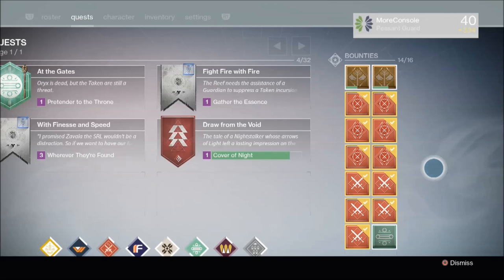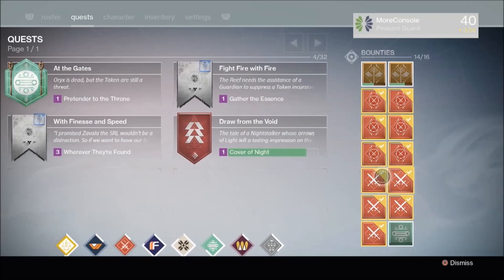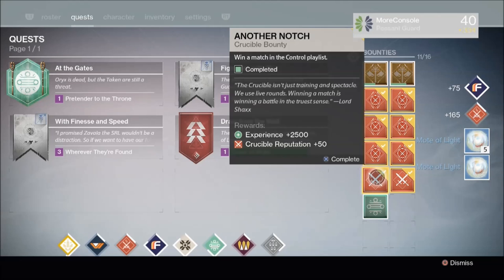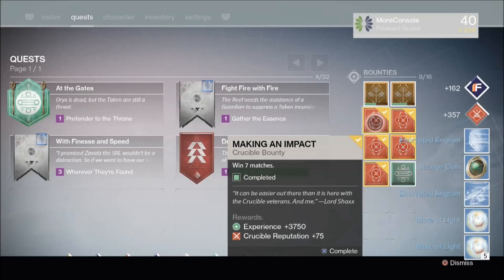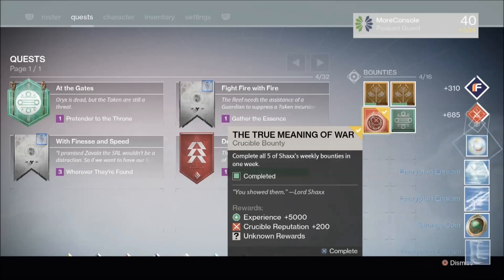Next up — can you guess what I've been doing recently? Yes, grinding the hell out of the Crucible. Now, I have the True Meaning of War bounty that has the possibility of dropping a 335 Light Level item, so that's pretty tasty. But let's get rid of these normal Crucible bounties first, and then we shall move on to Lord Shaxx's weekly Crucible bounty. Let's burn through these and hopefully we get something tasty at the end.